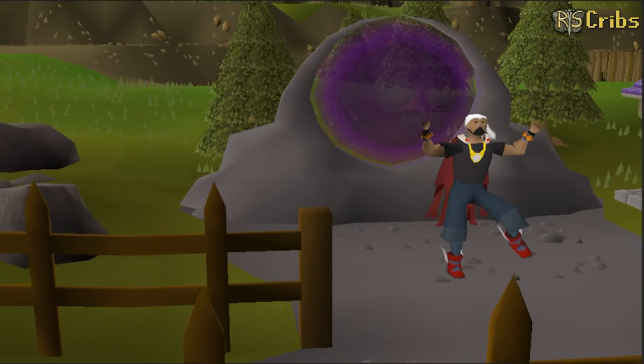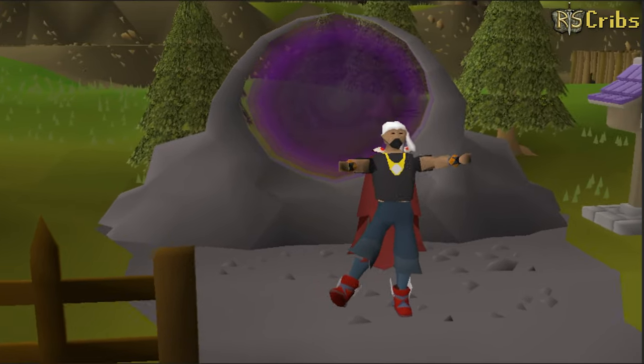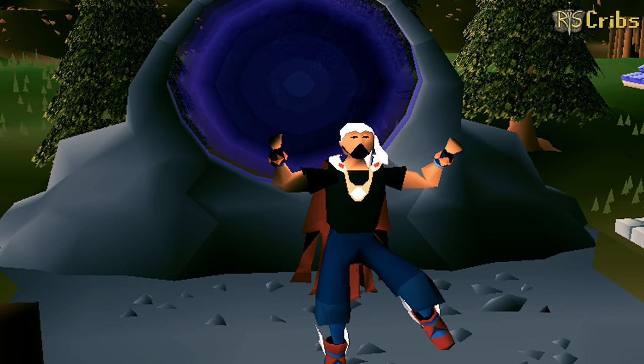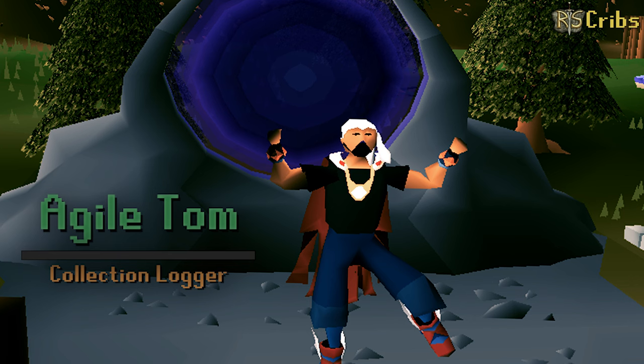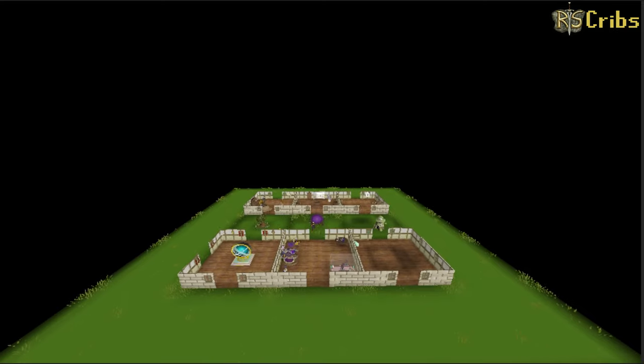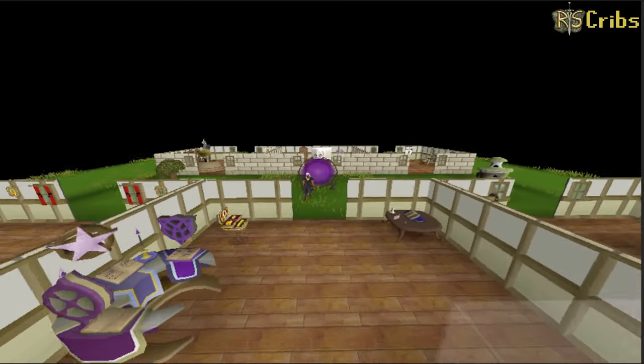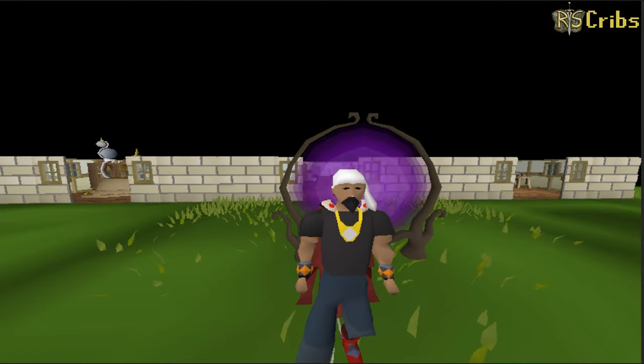Hello RSTV and welcome to my crib. Welcome to the doghouse. We're working with the optimal 3x3 square right here. Let me show you to the first room.